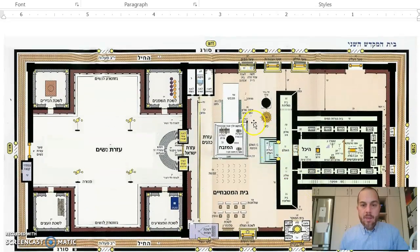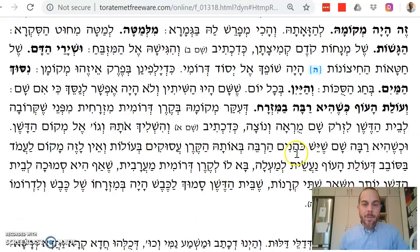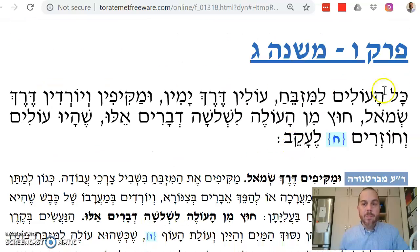This is the southwest and this is the southeast. When you go up the ramp toward the katat tof, you go this way. Now the Mishnah says: anyone who goes up onto the mizbeach — olim derech yamin — they walk up the right side, then go around, and then descend the left side.